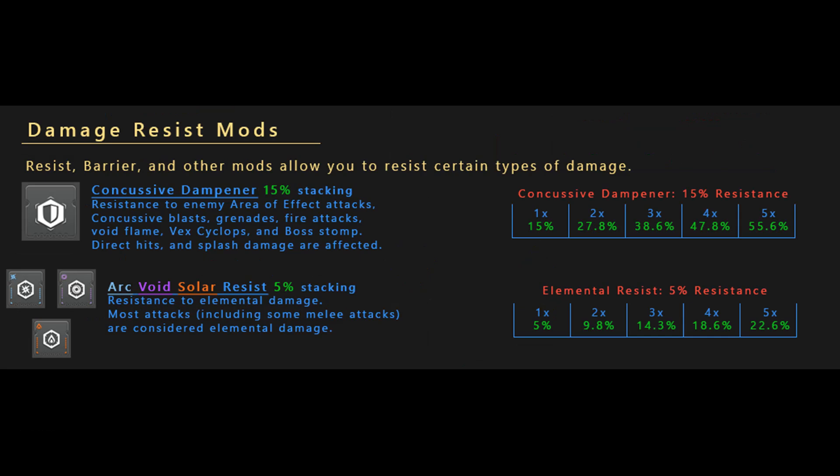If you're against tons of red bar enemies, try 3 minor resist. If most of those enemies are Taken, you should probably run 3 concussive instead. If you're sorting bosses, run 4 concussive. If you're against a lot of champions, run 2 boss resist. I would stay away from major resists because there are very few of them in activities, and I would stay away from elemental resists because they have the least benefit.